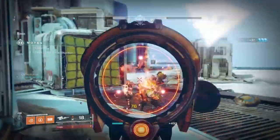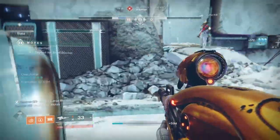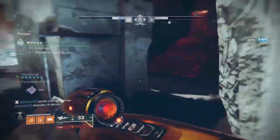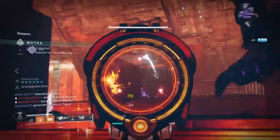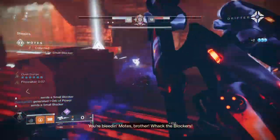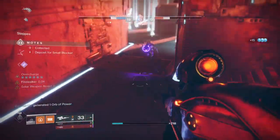Considering how powerful Code of the Siegebreaker is, the whole build becomes a great source of warmth for other players to lean in and rely on when needed most. We could also opt into using Code of the Fire Forward instead for the Hammer Strike debuff on top of our other debuffs, or use the Phoenix Cradle exotic instead of Path of the Burning Steps if you wish to be more of a supportive player. The options here are unlimited as long as you are happy to try and experiment.